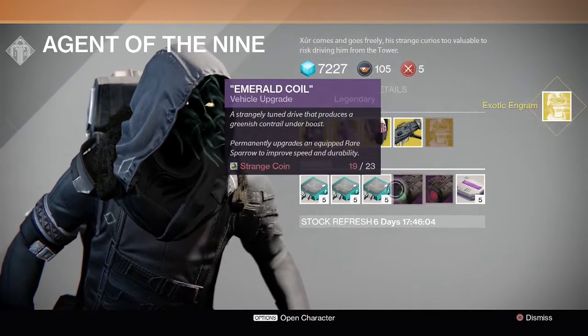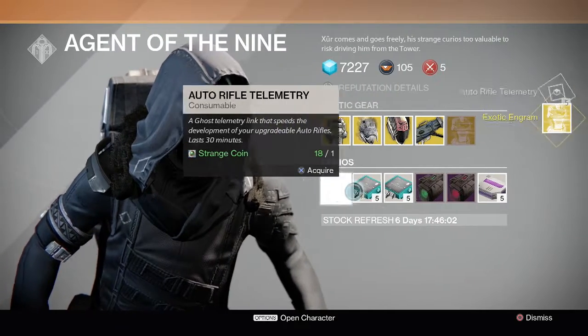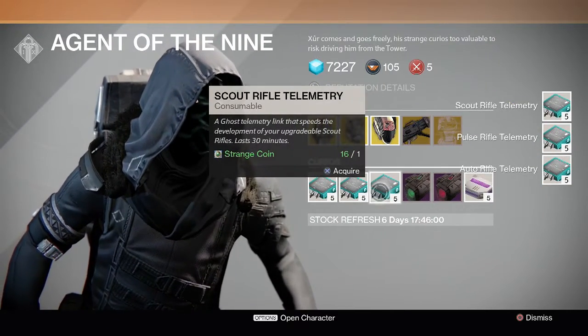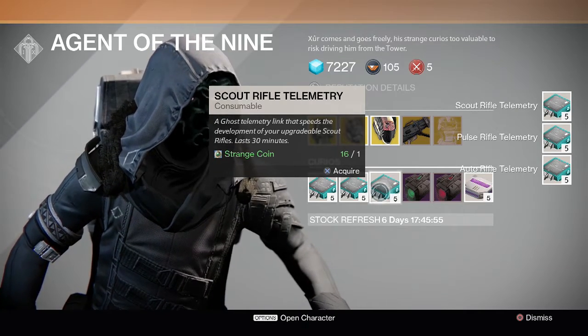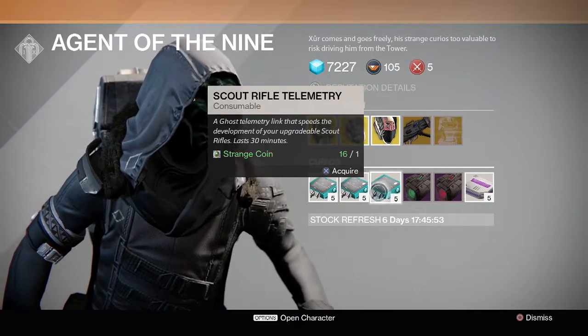Now, just because I have 19 extra strange coins, I'm going to go ahead and buy one of these too, so that when I get other legendaries or even exotic guns I'll be able to upgrade them faster — which is what these do.